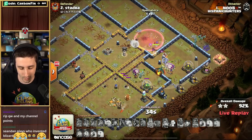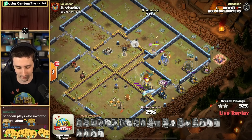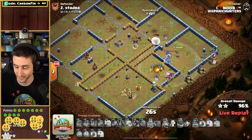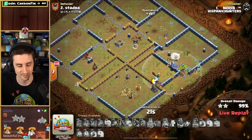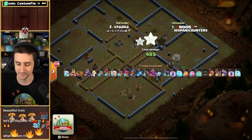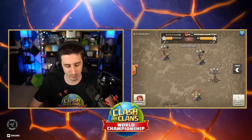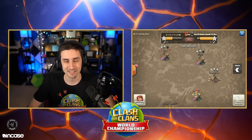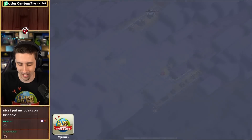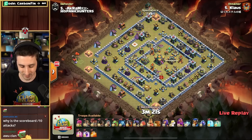Four for four for Hispanic Hunters. They are putting up a war here — potential perfect war. GG, another 3-star for Hispanic Hunters. They are four for four, and Queen Walkers are one for three. It is not looking like Queen Walkers' month again. We've got Klaus up — here we go.